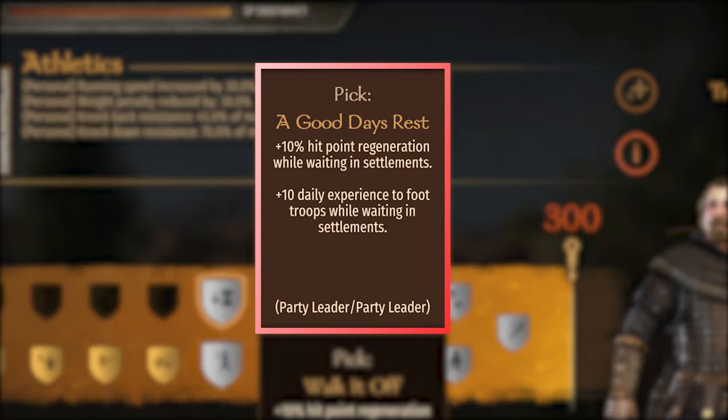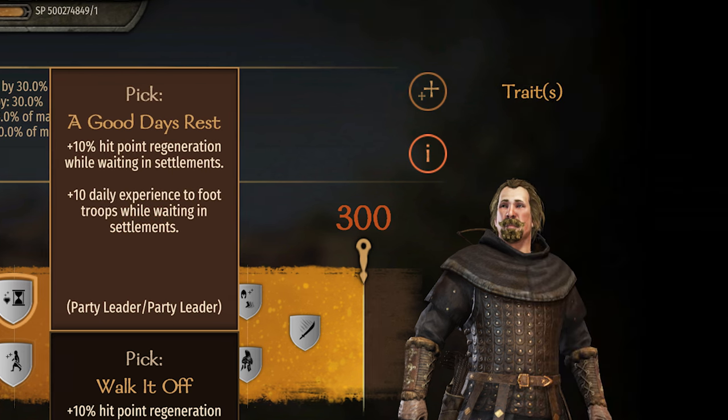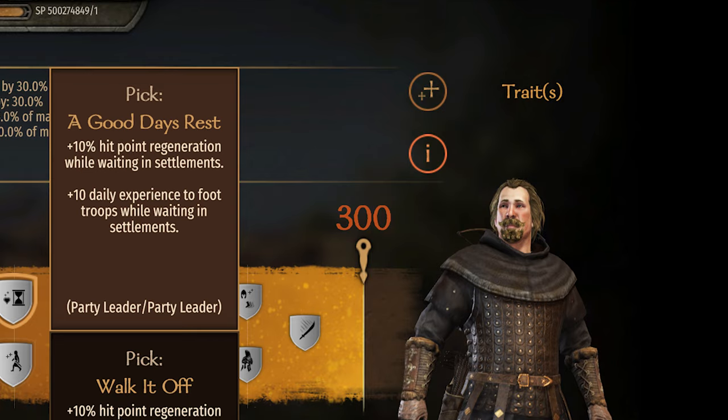The Athletics perk, A Good Day's Rest. The description says: plus 10 daily experience to foot troops while waiting in settlements. The code says it will trigger if the party is active, the party leader has the perk, the troops are not mounted, and the party is in a settlement. It checks that the troops are on foot, so both infantry and ranged will receive this XP bonus. It also requires your party to be in a settlement at the time it's checked.